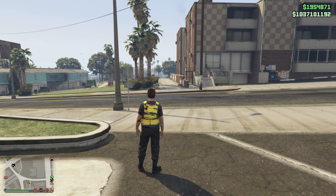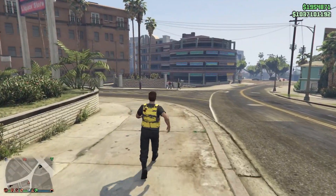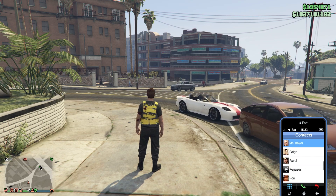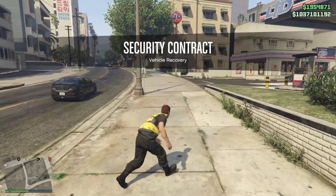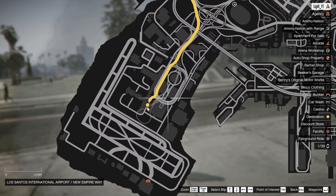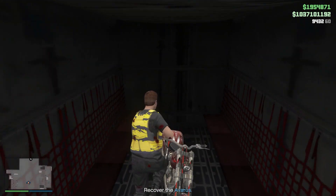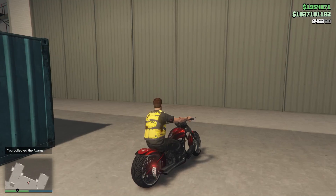Now what we're going to do is kill time on the cooldown for the export vehicles. We're going to call Franklin again, but this time we're going to request a security contract. We got vehicle recovery — we have to go to LSIA, which is the airport. We found one of the motorcycles inside the cargo area — that's actually a really nice bike, makes me a little jealous.